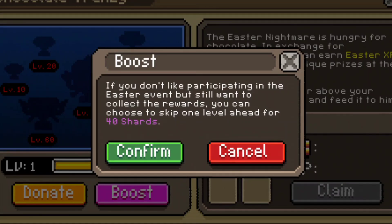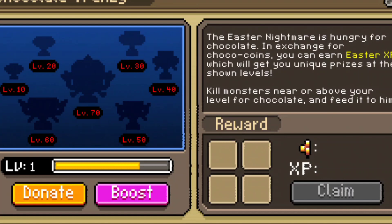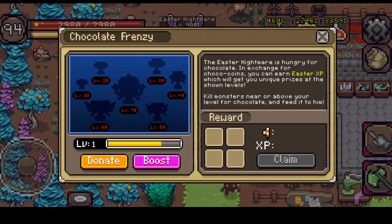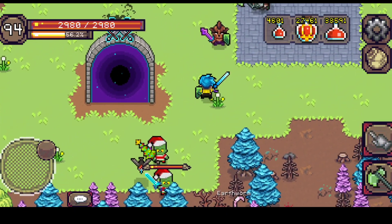If you want to boost, you need to skip one level — so that would be level two — and you need around 40 shards to get level one. It's like spending 40 shards instead of 35 chocolates. These items cannot be traded, and you can buy shards, but shards are very expensive so I really recommend grinding. You can donate coins or boost. The reward pool is random — I think around 7 to 8 items — but I'm not sure if you can get two items at the same level.